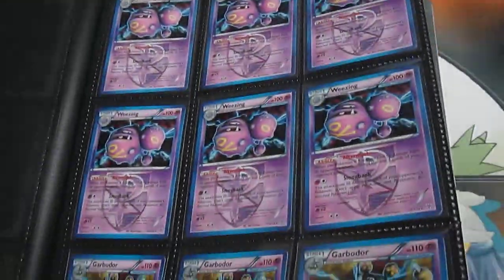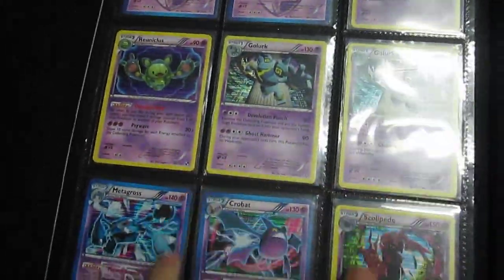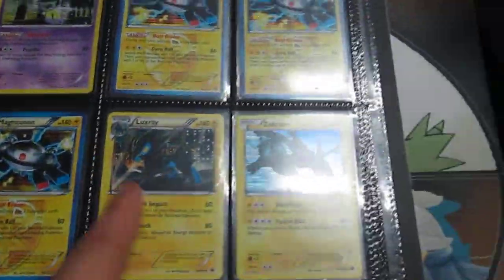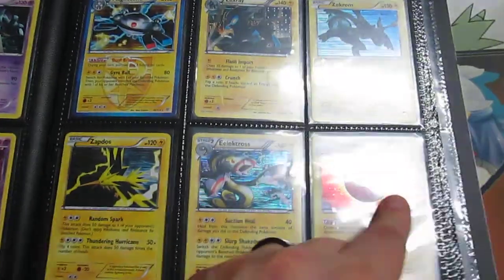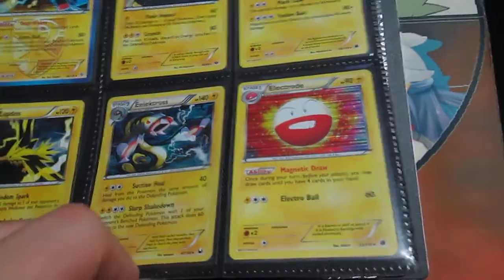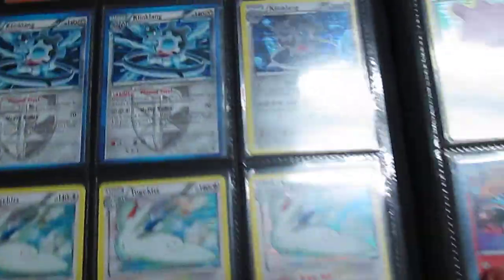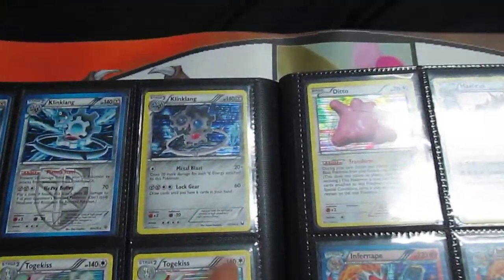Everything in these pages is going to be Rare Holos: Golurk, Metagross, Crobat, Scolipede, Sigilyph, Zoroark, Luxray, Zekrom, Zapdos from Dark Explorers, Electivire, the Slurpuff, Klinklang, Togekiss, Stoutland, Ditto.